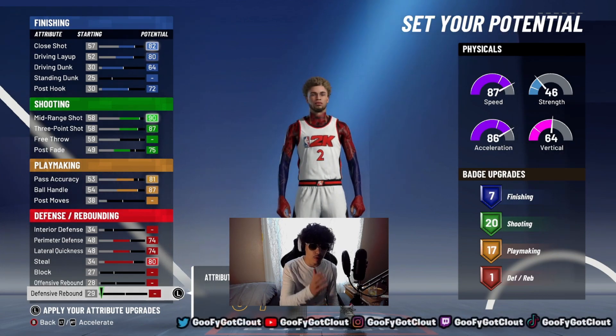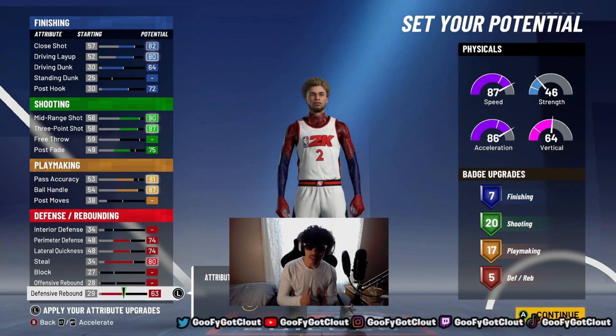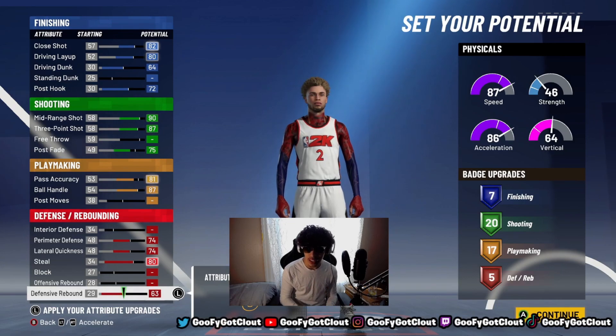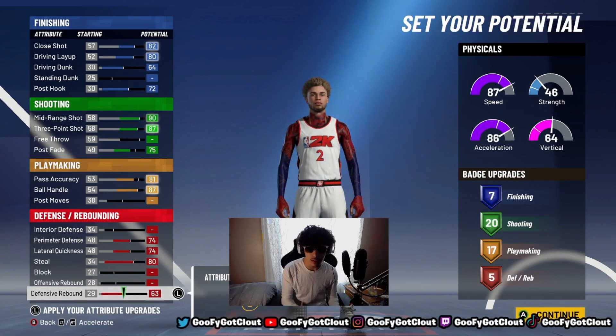With 34 attributes left, max out your defensive rebound — that gives you five defensive rebound badges. So in total: seven finishing, 20 shooting, 17 playmaking, and five defensive badges. This build is elite.